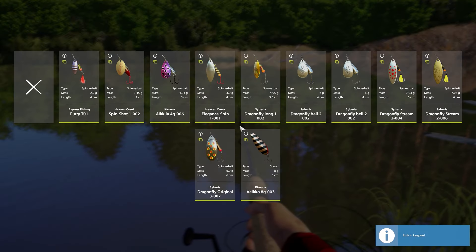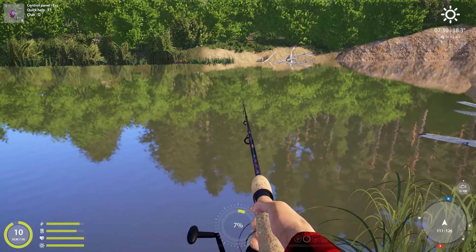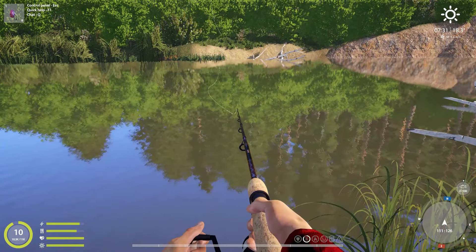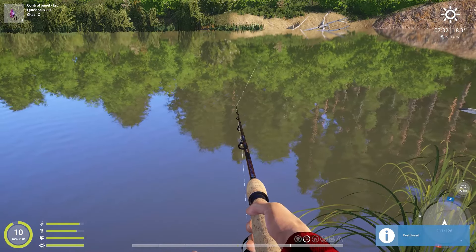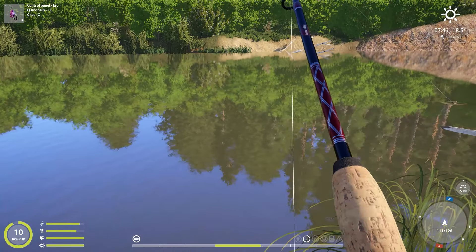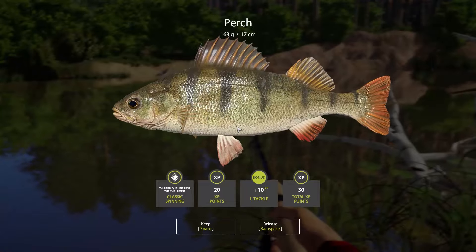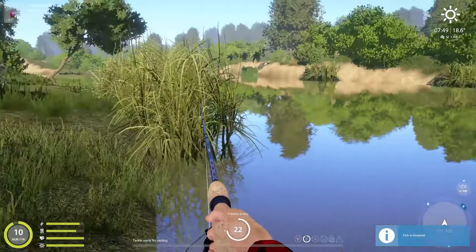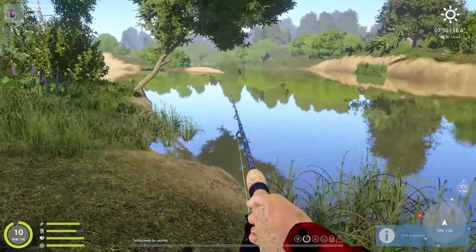I think we should switch off the lure to something else and let's try this Aikila lure. I think this could get us some pike, maybe even an ide over here. We'll have to see. And we have our first fish on the Aikila lure — it's a perch, and it's a tiny, tiny perch. This is definitely not what I was after, so I think I'll move back and make a few casts just across the river.